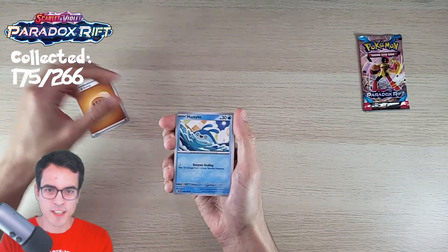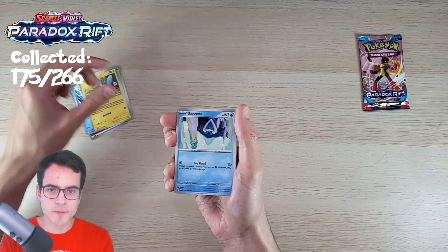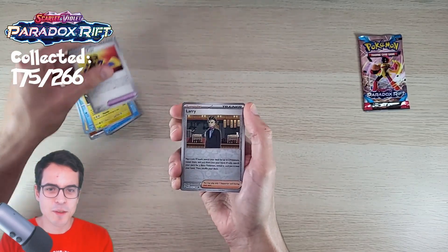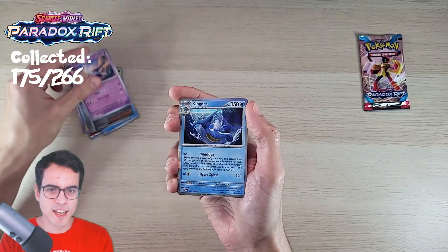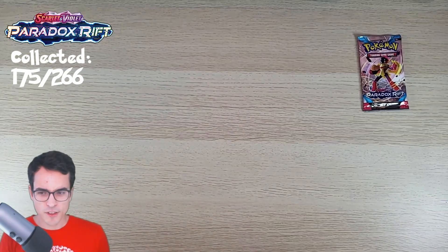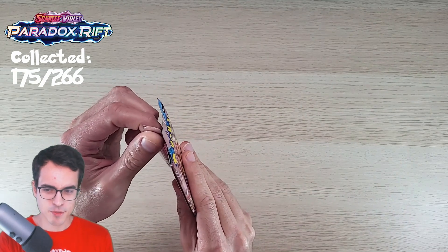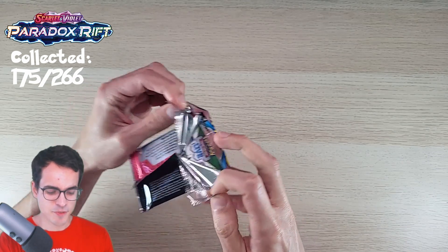Fighting Energy. A Mantyke, Pansage, Minum, Snorunt, Simipour, Zekstrika. Luxury Escape, a Larry Reverse, a Latios Reverse, and a Kingdra. So nothing spectacular on the first box pack. Can we get some Final Pack Magic?